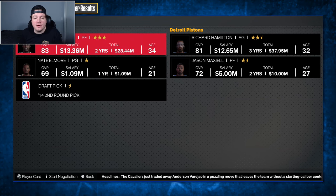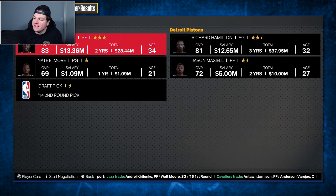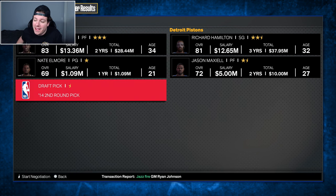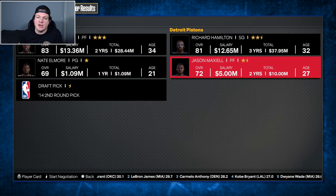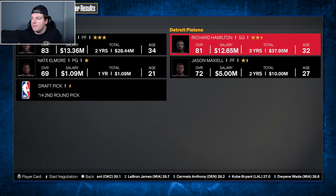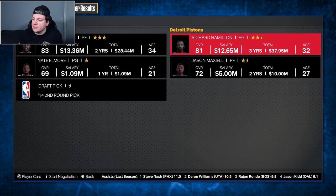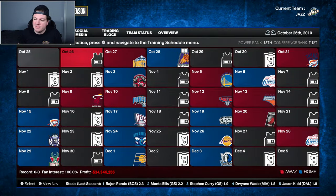Our next trade - possibly our final before year one - comes with the Detroit Pistons. Antoine Jamison has found a new home after a very short stay here in Utah. We're sending him to Detroit along with Nate Elmore and a 2014 second-round pick for Rip Hamilton and Jason Maxill. Maxill will back up Paul Millsap at power forward, and Rip Hamilton at 32 is on a multi-year contract and much better than Rajah Bell at shooting guard. He may only be here for a year, but it's an upgrade that feels like a pretty good deal.